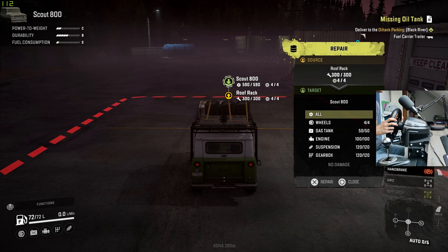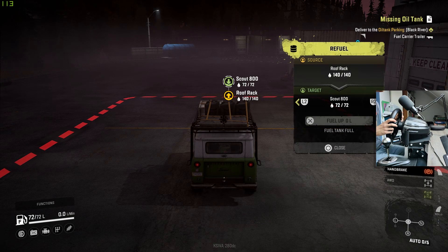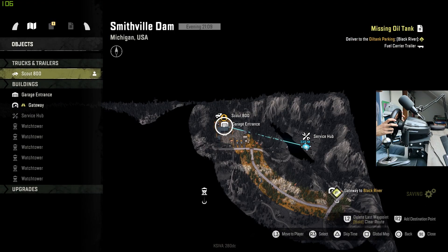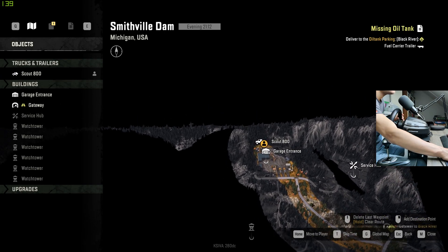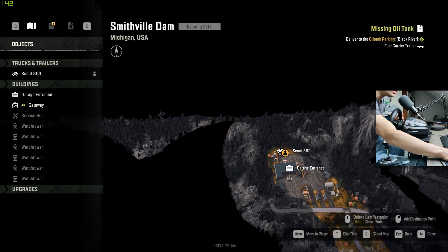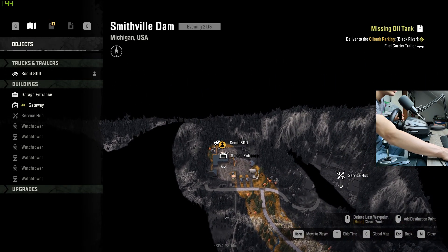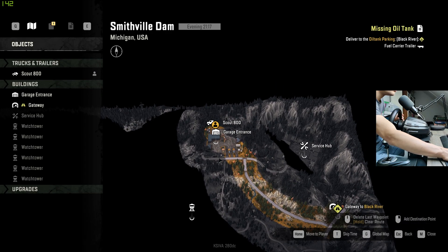We have repair points — let me see — 500 repair points, and probably also some fuel: 140 liters. Okay, not too bad at all. So we are on this map — looks like this is a dead end, although here we can go but it looks like there are rocks. I want to go for the service hub first, and then we can go to this watchtower.